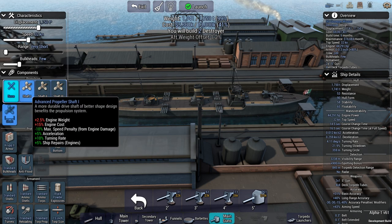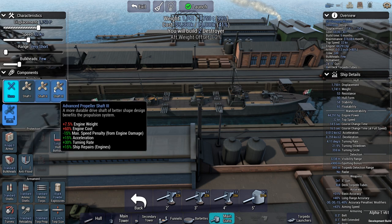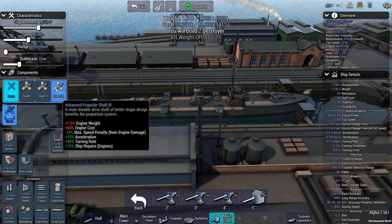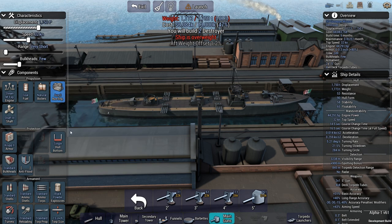We need to get out of the shaft here. Max speed penalty from engine damage negative 10 percent, acceleration plus 5, turning rate plus 5 percent, ship repairs — I really want to go for a three-shaft but the ship is going to be overweight slightly.